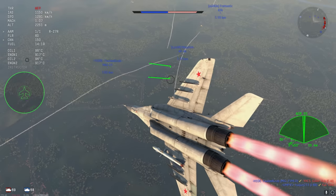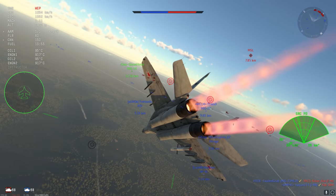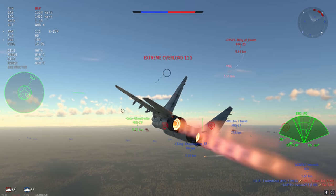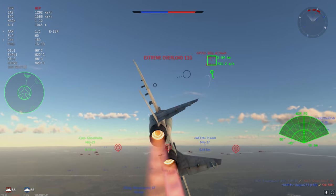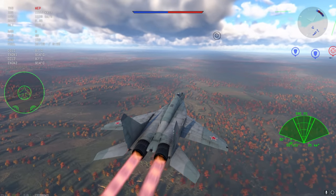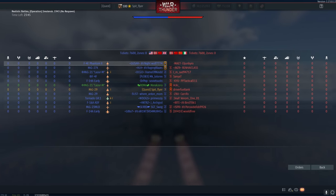AIM-7s tend to have a really strong guidance capability — I don't know what it is but they just tend to work a lot of the time. I just genuinely don't understand why other missiles, particularly the Matra Magic Super 530Ds, tend to have a mind of their own. The R-27Rs have a bit of a mind of their own too.